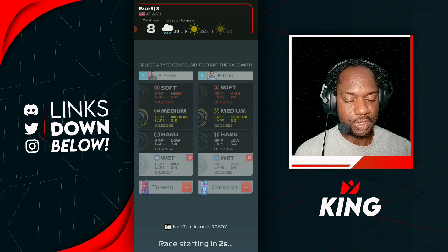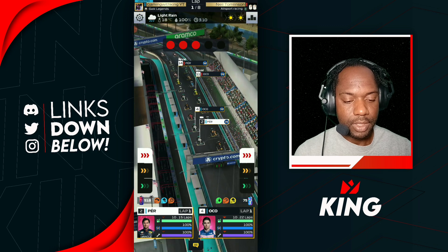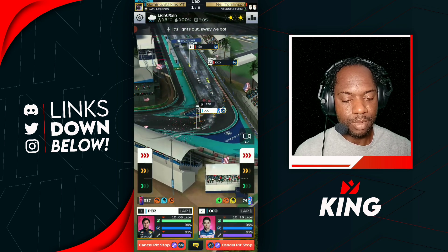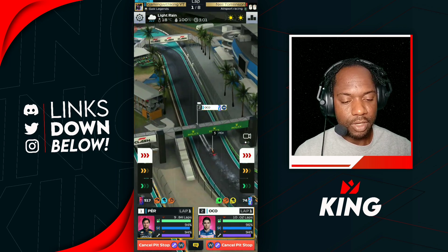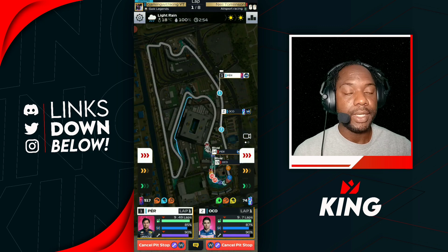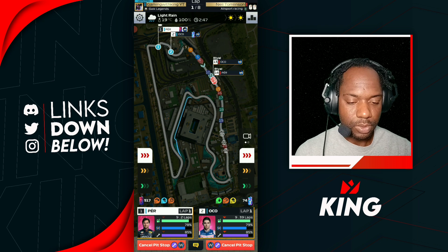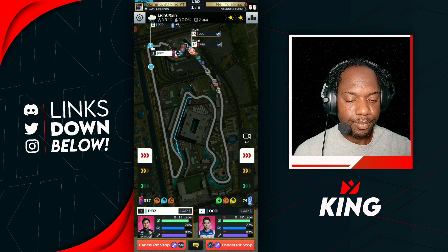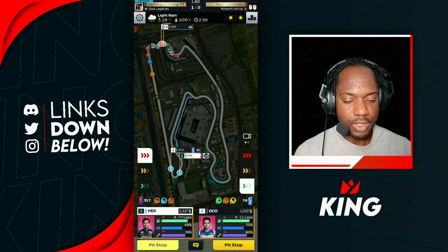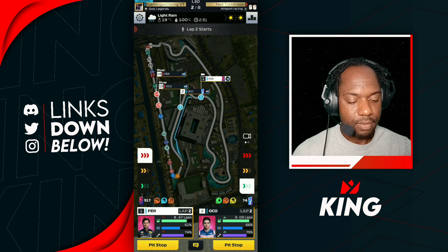Alright, let's see what we could do here. It's not bipolar weather — three minutes. Let's go fast start method. Nice inside line there from Ocon. Can he hold? Yes, he can hold off Perez. Great start for our drivers. We're just gonna let them go for a little bit, create some distance, and then we're gonna slow down Ocon and let Perez go from there.